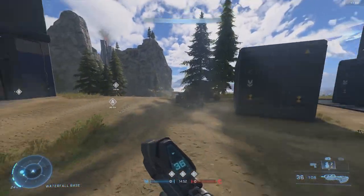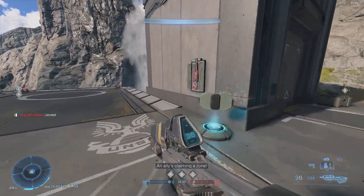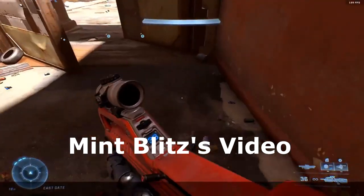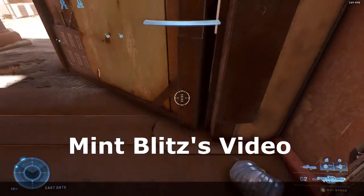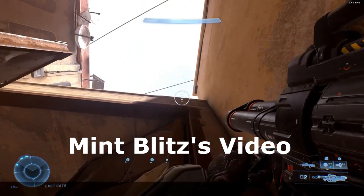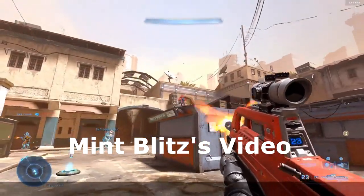Way back when Halo Infinite was still in flighting stages, there was a clip of Mint Blitz doing a plasma stick through a repulsor, which is a really cool way to try and do a trick shot. I saw this way back when and figured no way in a million years could I ever do that.